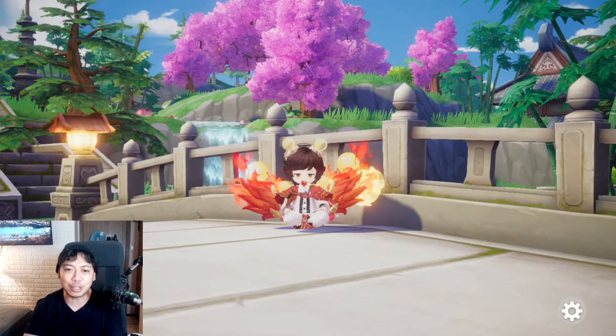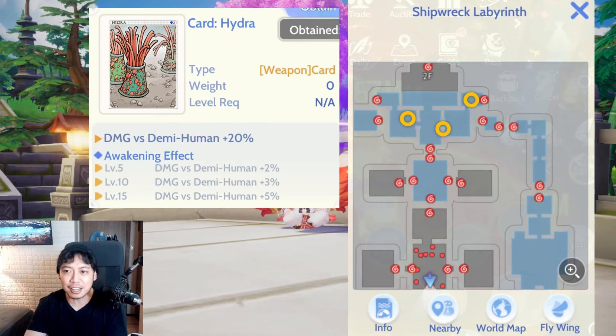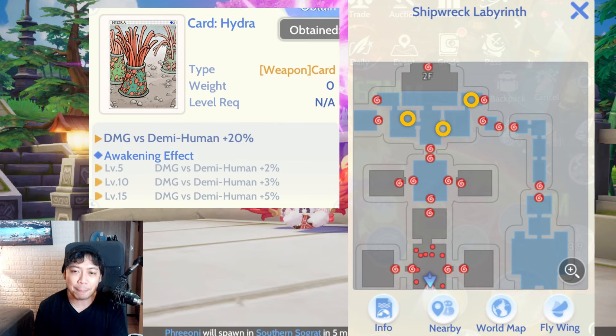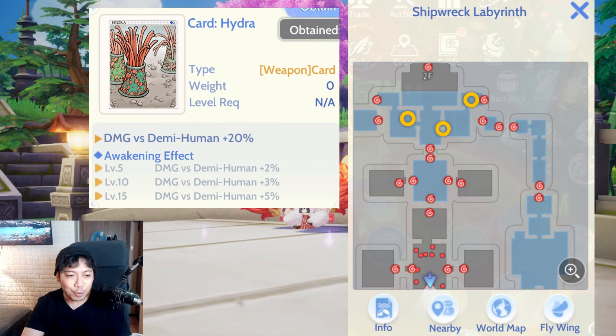Next would be Hydra. For Hydra, you'll go to the Shipwreck Labyrinth — not the Undersea Tunnel, we'll talk about that later. The spawn of Hydra there is instant and very fast, so you won't have any problem. All you have to do is pick a spot where two Hydras are very near each other. The spots I've highlighted on the map are the ones I recommend, where two Hydras respawn very close together.